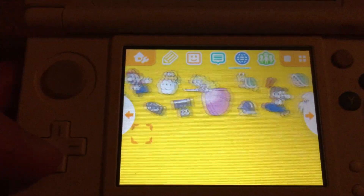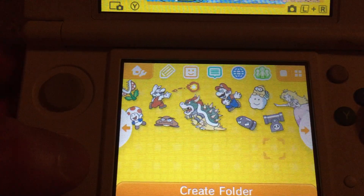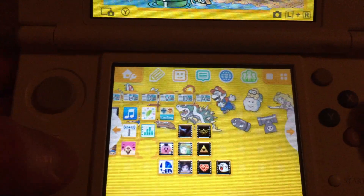So this is the Mario Famicom theme from My Nintendo. Go check it out — it's only 100 coins. Pretty cool. Very colorful, that's for sure.